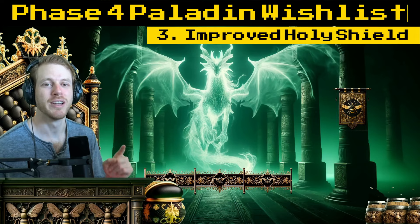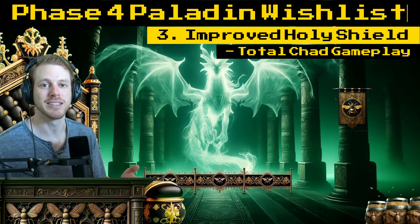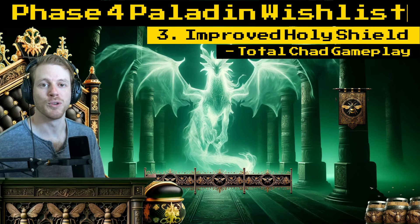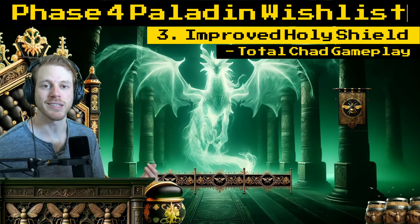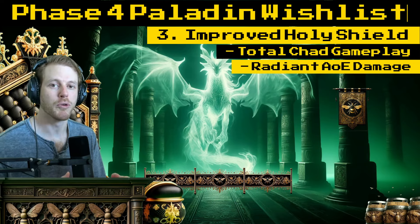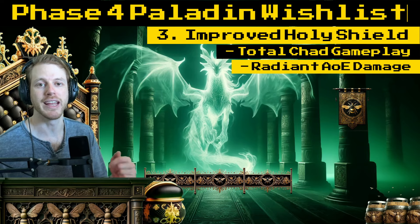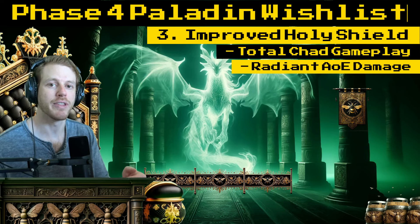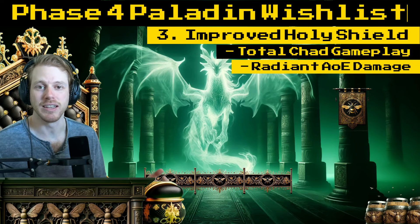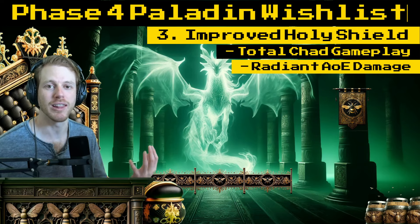This next one is a big one: Improved Holy Shield. I want a reason to take Holy Shield because it's great and it really plays into the whole tanking fantasy as a paladin. I'd like to see a rune that triggers an AoE blast when you activate your Holy Shield. That would help it be a more proactive spell for gaining threat rather than a reactive spell. They could even make the damage it does have the same threat bonus that damage blocking gives you.